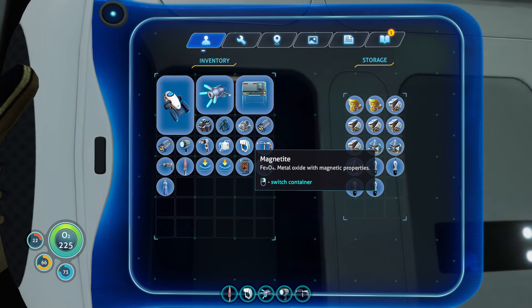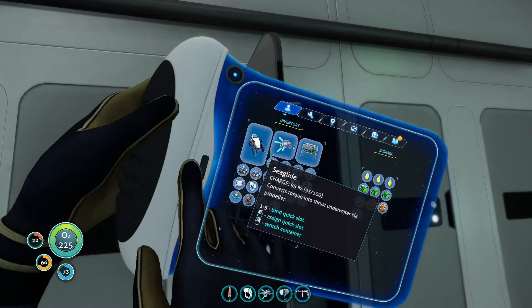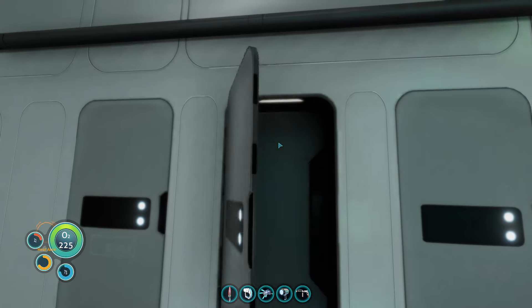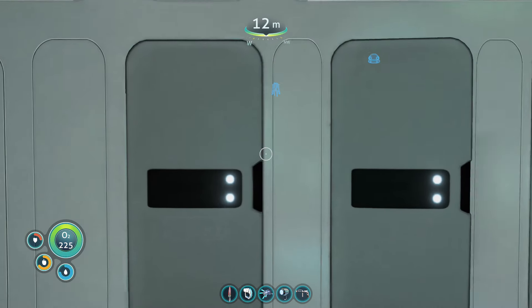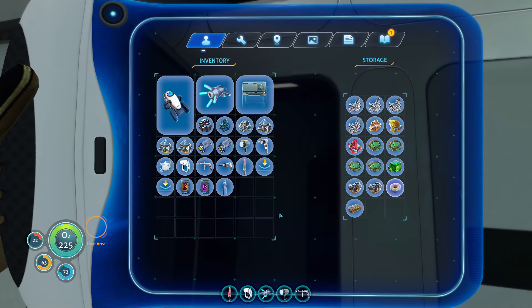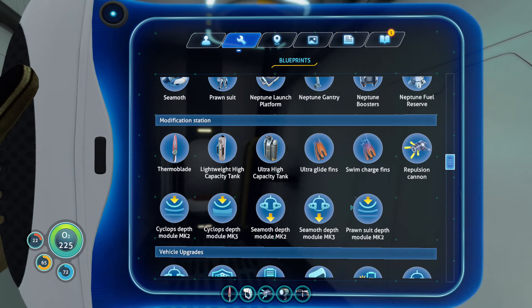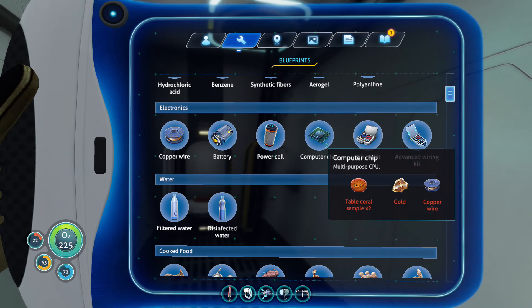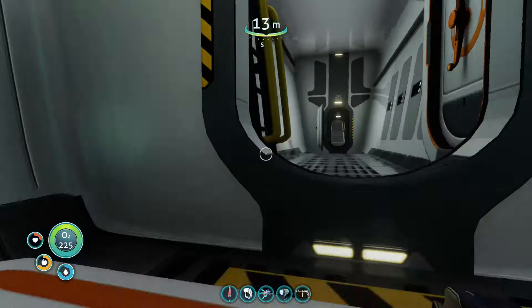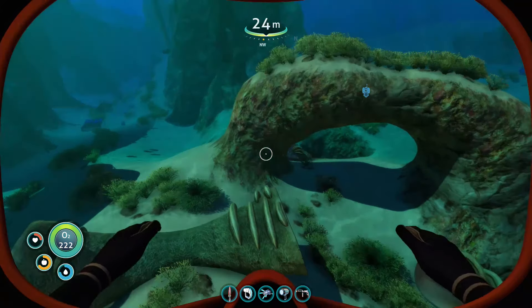We do have that magnetite. What else do we have resource-wise? We've got loads of torpedoes — that was more for the Seamoth. We'll see if we can get another Seamoth as well. What do we need for a computer chip? I can never remember — I think it's copper wire, gold, and table coral. Yeah, yeah, we've got some.